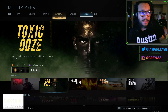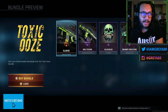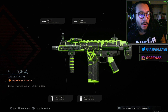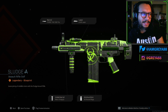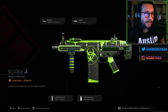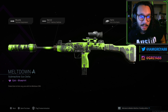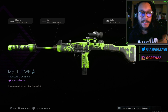There are four items in total — let's take a look at what's inside. You actually get two blueprints: one legendary and one epic. The first one is called Sludge, and it's for the SCAR, which kind of converts it into the SCAR-H PDW. The second blueprint is called Meltdown, for the Uzi.